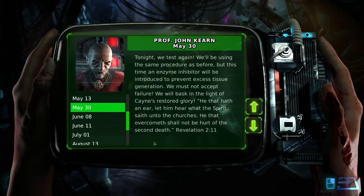'May 13th. Tonight we test again. We'll be using the same procedure as before. But this time, an enzyme inhibitor will be introduced to prevent excessive tissue generation. We must not accept failure. We will bask in the light of Cain's restored glory. He that hath an ear, let him hear what the Spirit saith unto the churches. He that overcometh shall not be hurt of the second death. Revelation 2:11.' So they're trying to overcome death — specifically for rich man Cain.